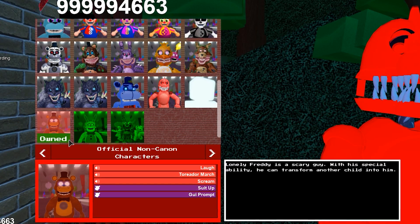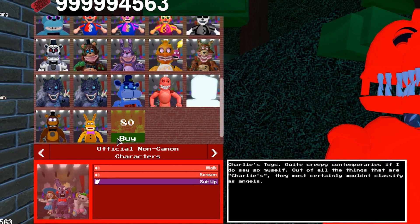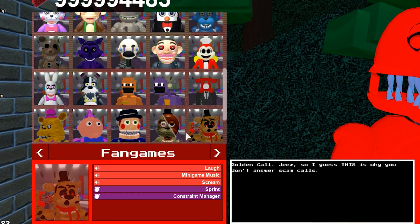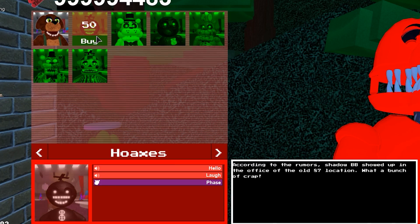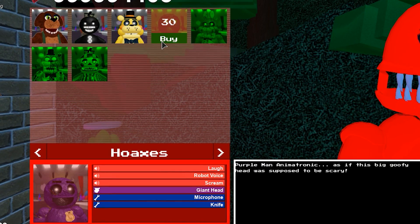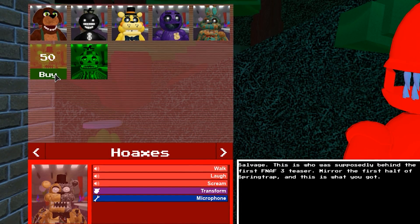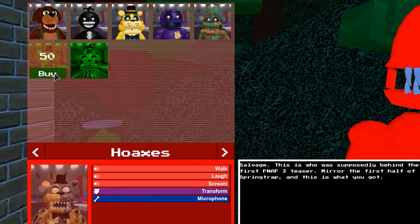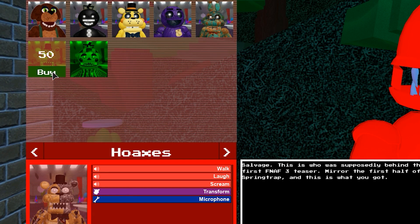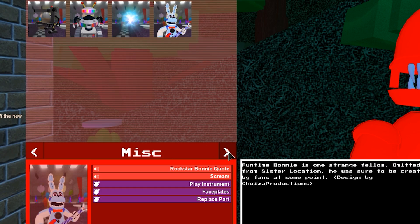Alright, so it looks like we have the Lonely Freddy, we have the Ball Pit Spring Bonnie, and Charlie's Toys — that's really weird, is that one animatronic? And then over in the Hoaxes tab, we have Golden Toy Freddy, Purple Man animatronic, Phantom Bonnie, Salvage — what is that? This is who was supposedly behind the first FNAF 3 teaser? And then Nightmare JJ and Funtime Bonnie.